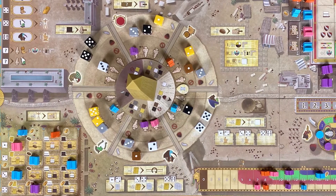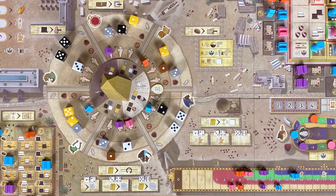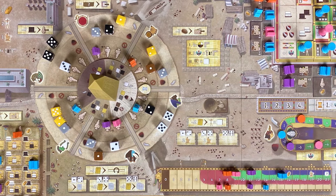Hello, friends! I'm Timur, and today I'm going to talk about Tekhenu: Obelisk of the Sun. A game of Tekhenu takes place over 16 rounds, during which players draft dice and perform actions in different parts of the game board.